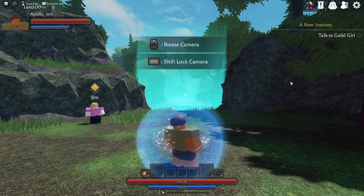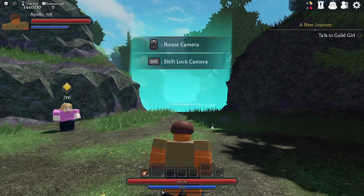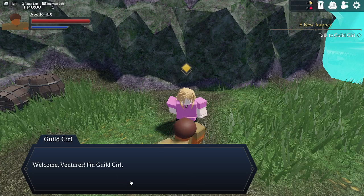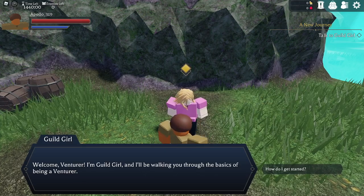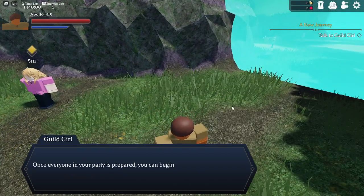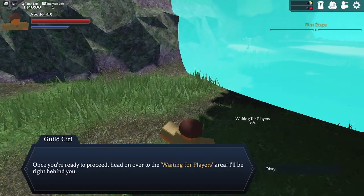This kind of reminds me of Elden Ring, but different — you can't right-click and you have to move your mouse around. There's an NPC, a guild girl, and I press F to talk to her. She says she'll walk me through the basics of being a venturer. To start a dungeon, you walk to the area that says 'waiting for players,' and once everyone in the party is prepared, you can begin.